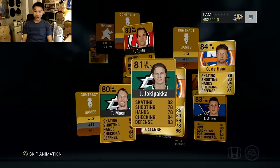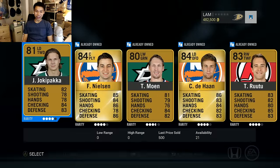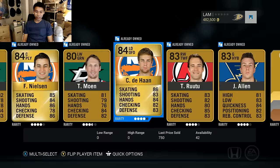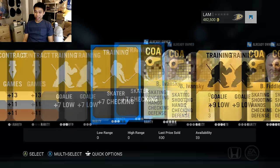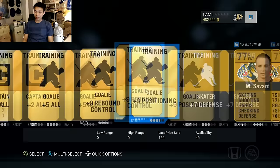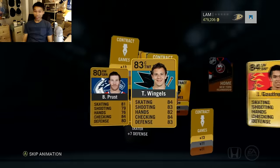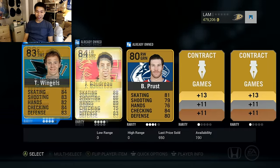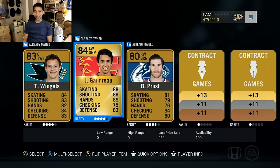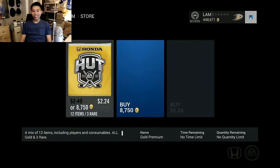First pack - I don't see anybody. Calvin DeHaan, Nielsen, Alan Routu, Vanek, Fiddler, both coaches - that's when you know it's a good pack opening. Savard, come on. Let's see if the 8,750 packs get us a little bit luckier. Johnny Gaudreau - Johnny Hockey - not a bad pull. How much is he worth? 950 coins. So far we are 50,000 coins in.